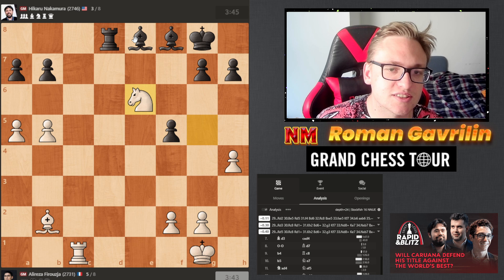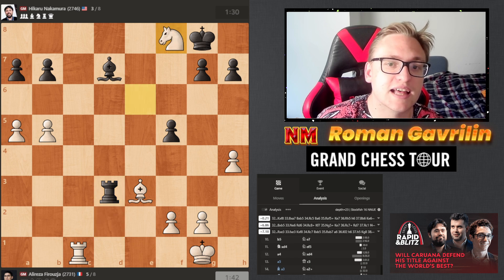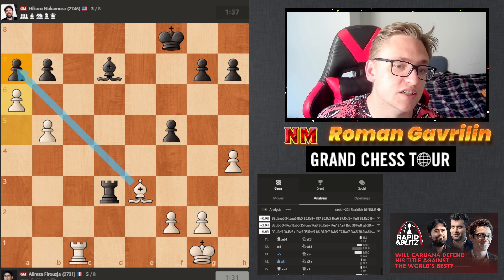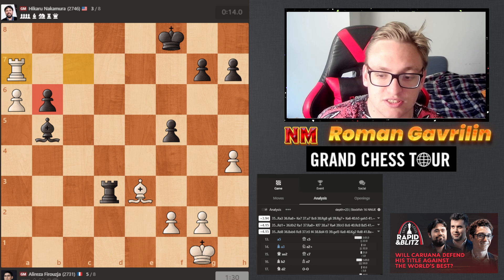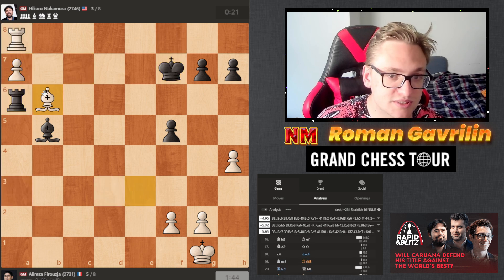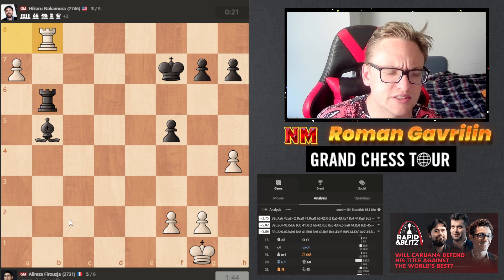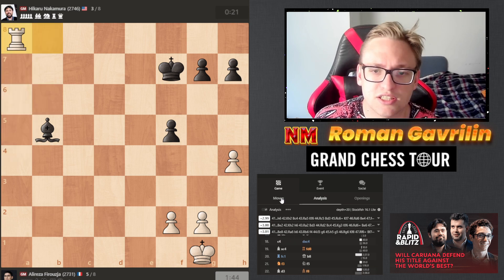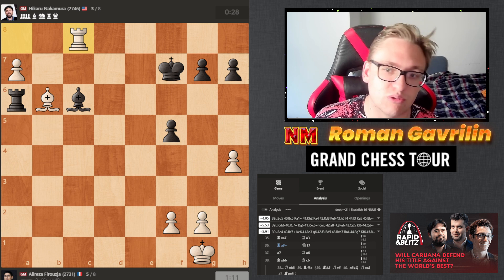Bishop e8, bishop a5 takes e6, rook c1 takes, queen d6, knight g5 threatening to take on f7 — probably have to take. We get a position where Hikaru has two bishops. Ali Reza forks rook and bishop. Rook d2, bishop d4, bishop d7, bishop e3 attacking the rook first, rook d3, knight f8 — this pawn is very weak. Ali Reza is saying Hikaru has to deal with this. Rook c7, bishop b5, rook a7 — the pawn is falling.